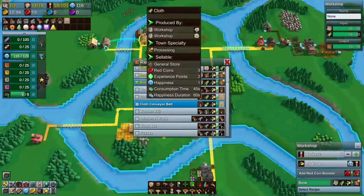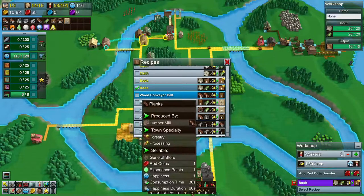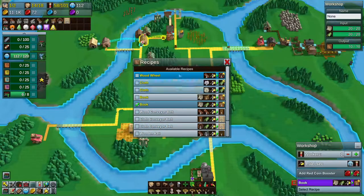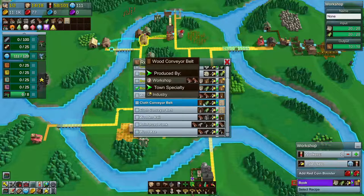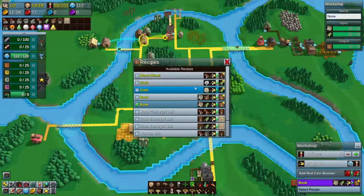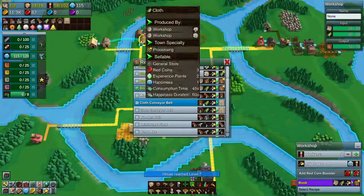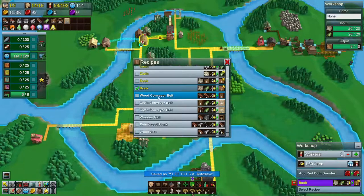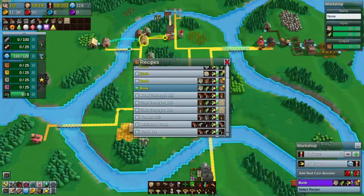Alright, what goes into belts again? Cloth belts — you can either make wheels or wood belts. Wood belts and cloth. Wood belts are planks and logs. Wheels are two planks, five work. Four work. The wheels are better — nah, because you have to have two wheels, so that's four planks. Yeah, the conversion is actually better if you can set it up right. So we'll first do wood conveyor belt and then send that wood conveyor belt into cloth conveyor belt. Automagically.